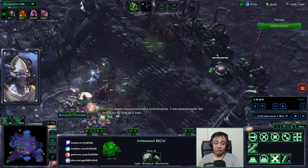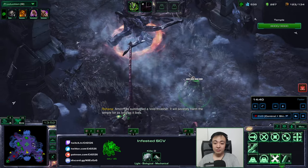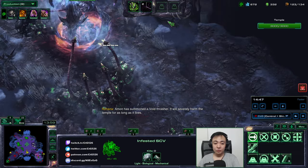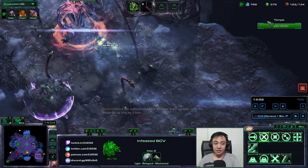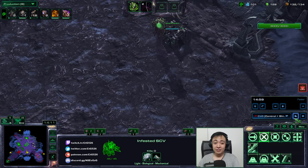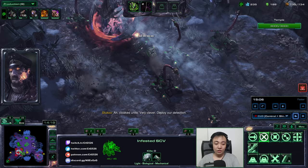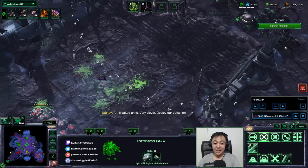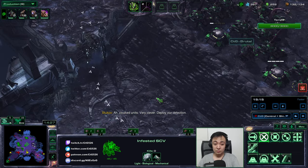You can see it's actually working pretty well — the doodlings are distracting all these things. The void thrasher has spawned but it is currently busy with all my forces, so it's not actually attacking the temple, which is good. It's still at a perfect 3000 health. I'll actually need to keep it that way for a long while. That turret was actually useful because it helped us see the ghost in the first place.